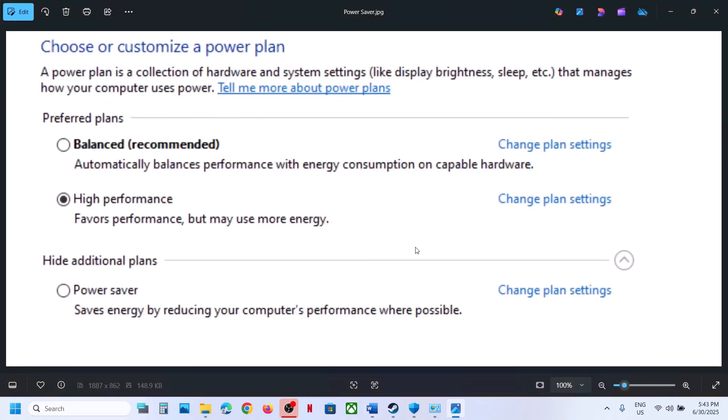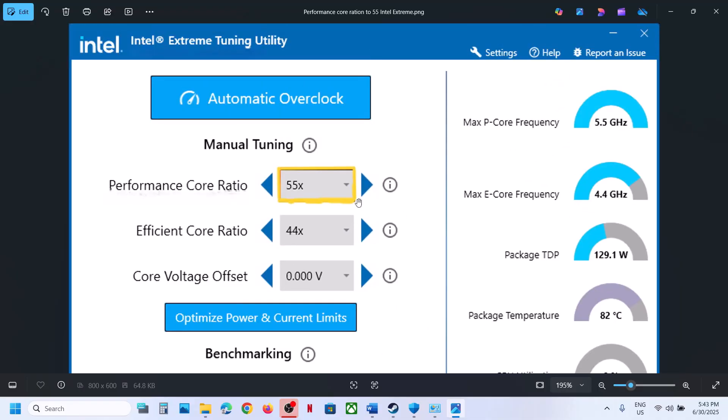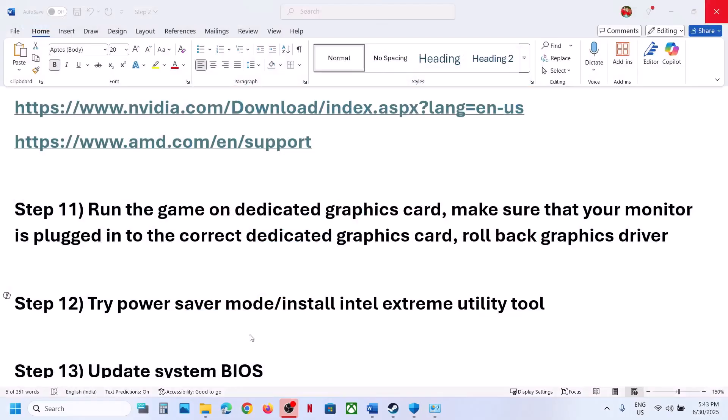You can also use the Intel Extreme Tuning Utility tool. If you have it installed, go to Performance Score Ratio. If it is set to 58x or 57x, try reducing it to 56x, 55x, or 54x, then apply and launch the game to check.